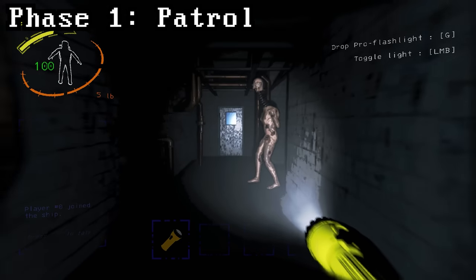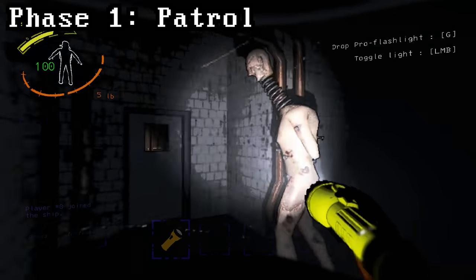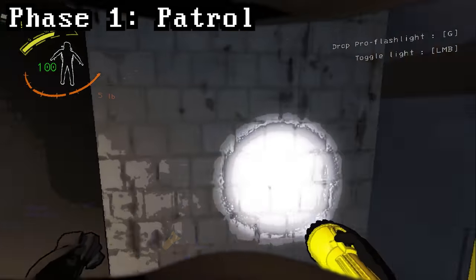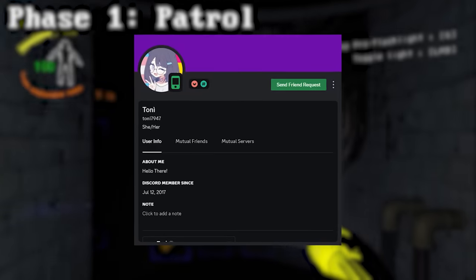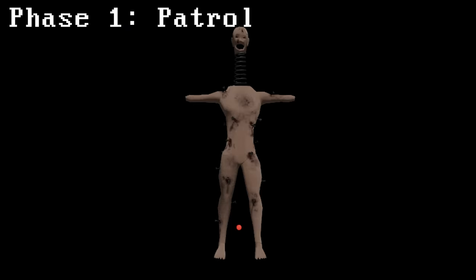In order for a coilhead to spot you, it must be able to draw a straight line from its eyes to a player's head without any collision. Upon going through the coilhead's AI, its eyes actually aren't on its head — they are down near its shins. This picture of the coilhead shows the red dot where it draws its line from, which is basically where the coilhead's eyes are.